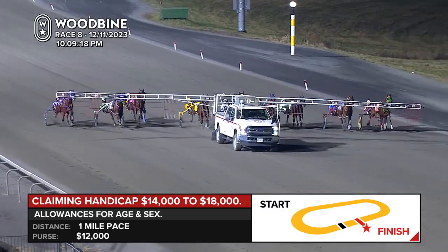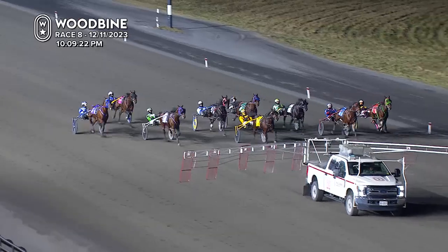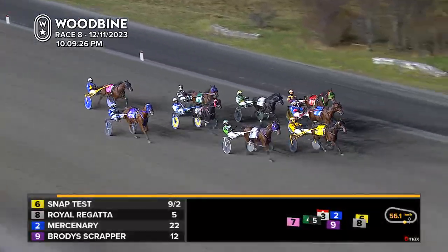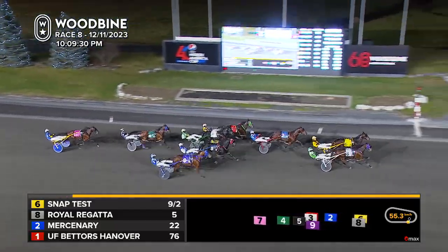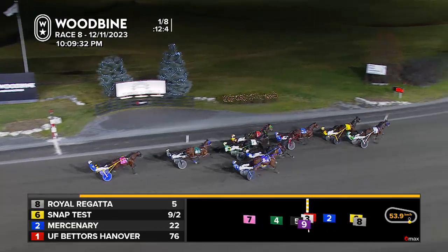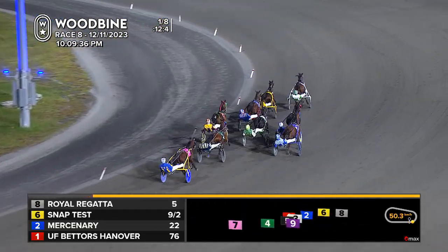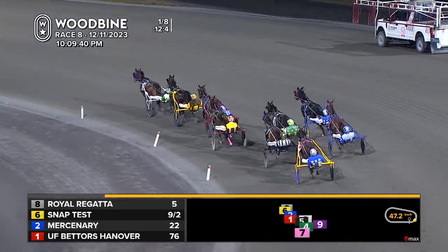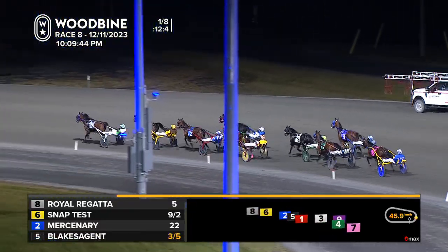Good-looking start and away they go. Pacing Henry has Snap Test ready to sprint out as he goes for the early command, along with Royal Regatta who drives on from the eight hole. Then it's back to Mercenary to the inside, third down to the rail. The pole sitter UF Betters Hanover is fourth. He'll be followed by the claimed horse, The Dog in the Fight, three wide into that turn, is Blake's Agent.